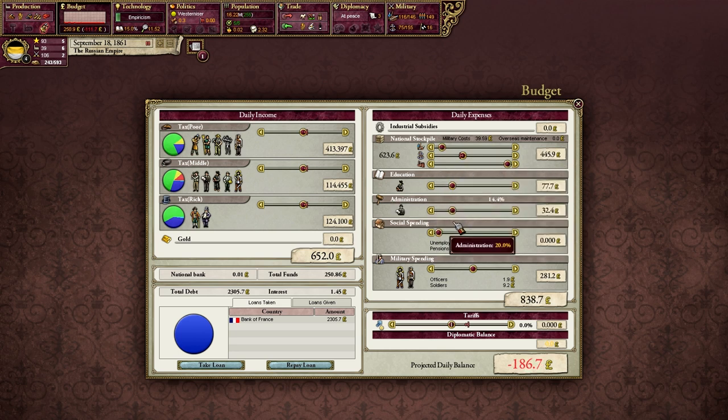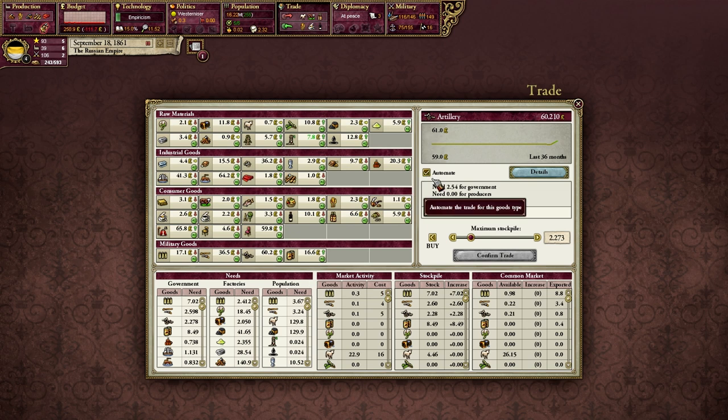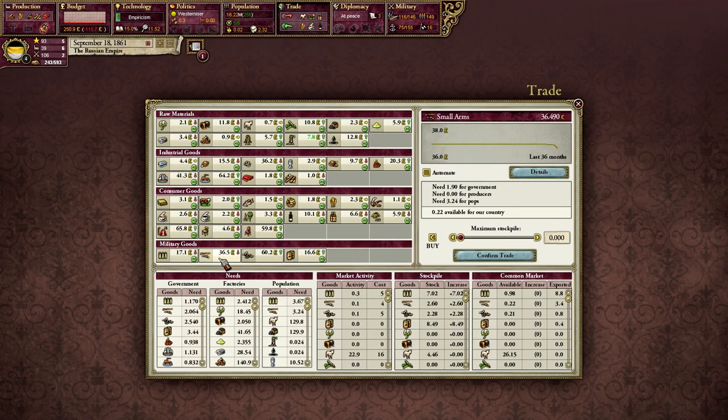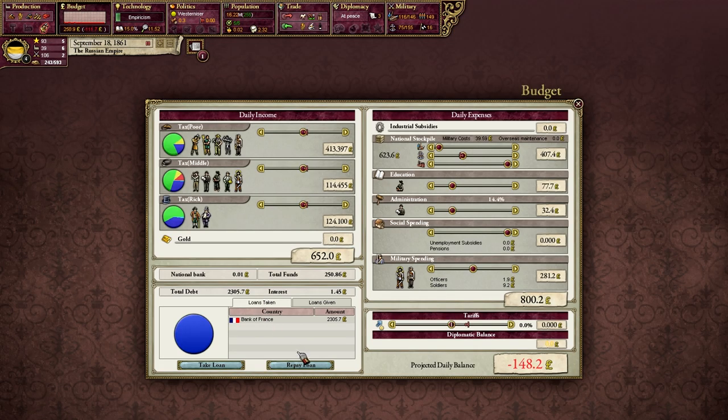Let's adjust our sliders. Our major source of income — tariffs — just isn't there, so this is a situation where you're going to be micromanaging some of your resources. We'll drop artillery to zero and use poor man's artillery. Small arms — if we're not fighting a war, we don't want to buy any. Military spending as low as possible, looking at one percent. We want to reduce all purchases as low as we possibly can because balancing the budget is going to be very difficult. Let's run the clock for a few days and see what happens.